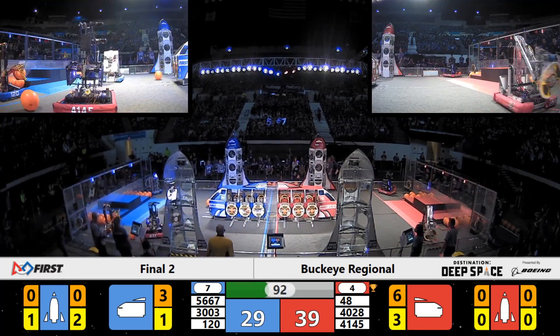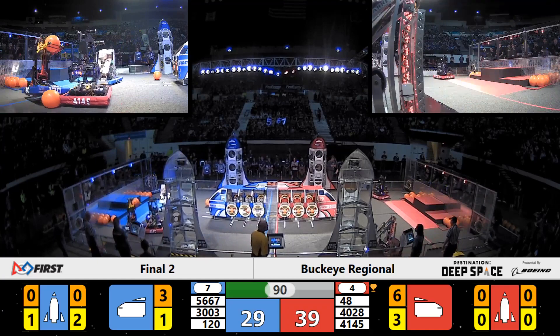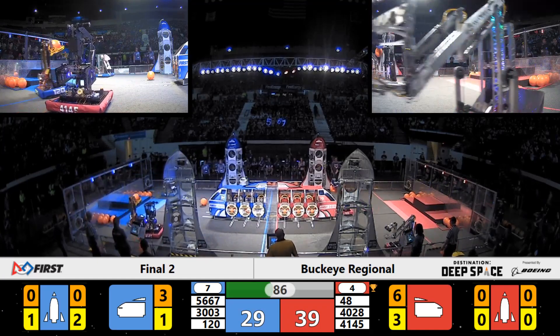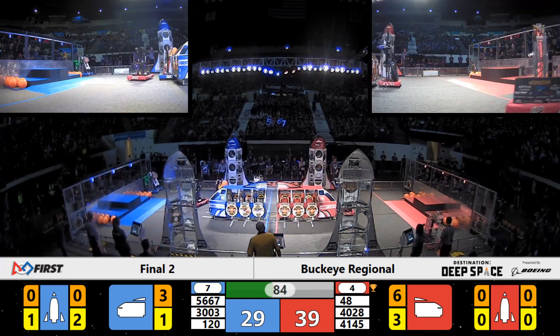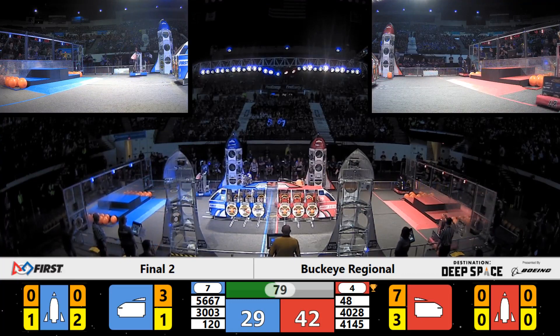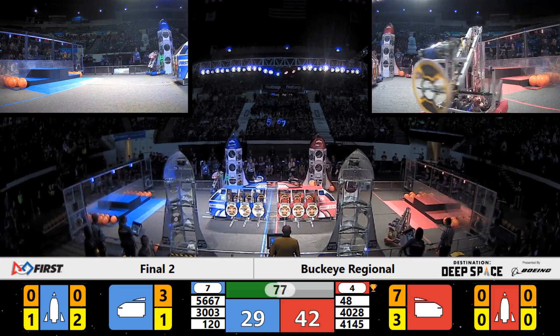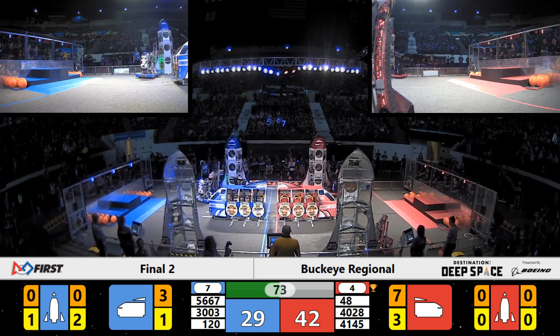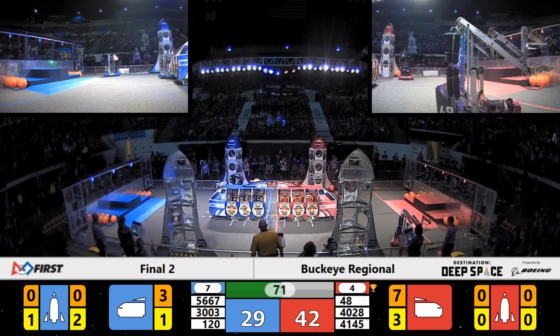Now to the Blue Alliance side, where Team 3003 — that's Tanks — trying to get a hatch panel from their Alliance players' station. They've got it. Working on the rocket for the hatch panel — we'll see if they can place it. They do. And their teammates, the Digital Eagles, quickly following up, heading to level two of that same rocket and placing it there.